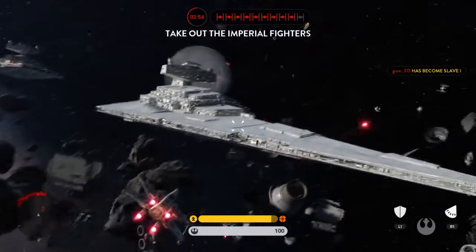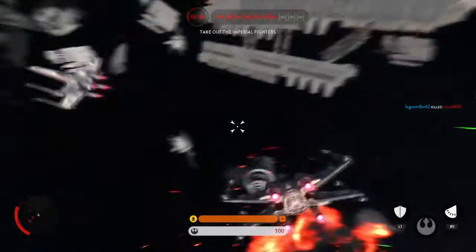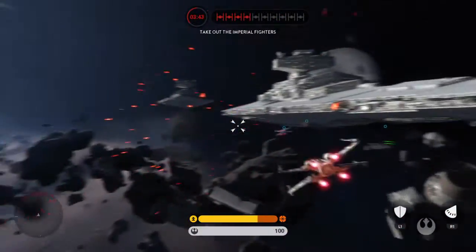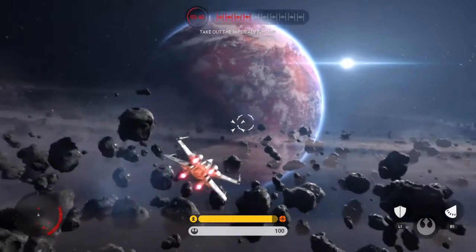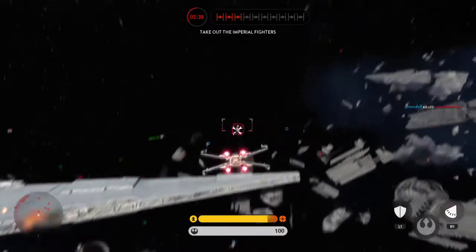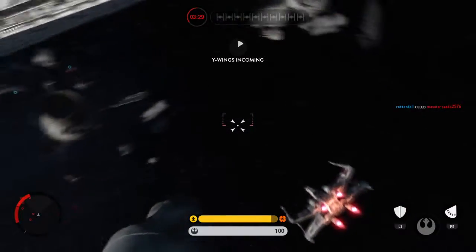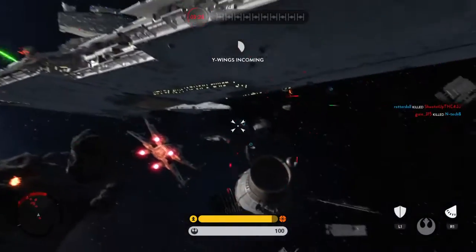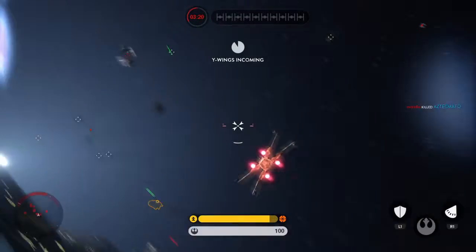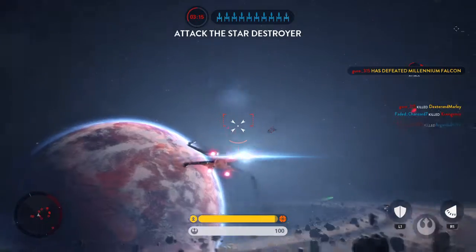Take that Star Destroyer down before it targets another cruiser. Let's go. Another cruiser destroyed. Our Y-Wings have scored a direct hit on the Destroyer. Hit the exposed subsystems.